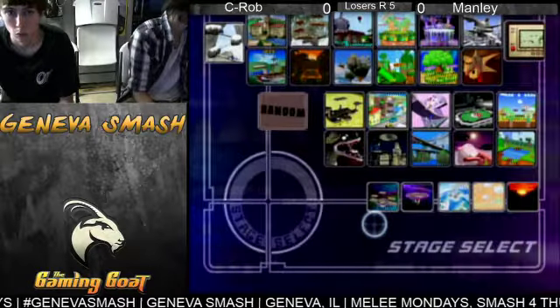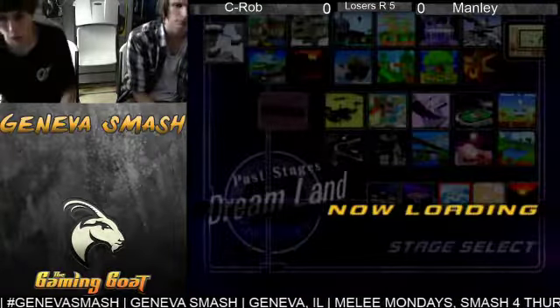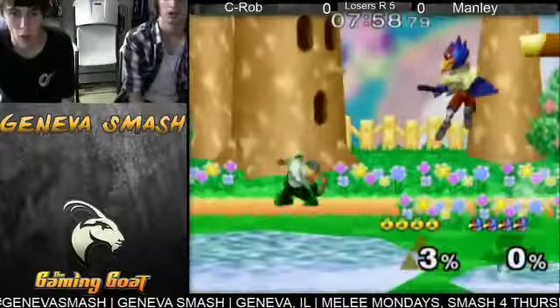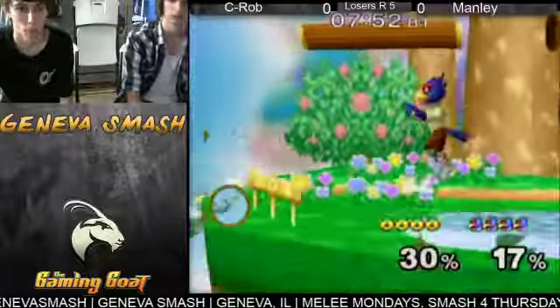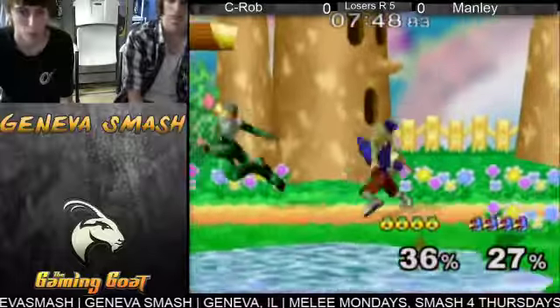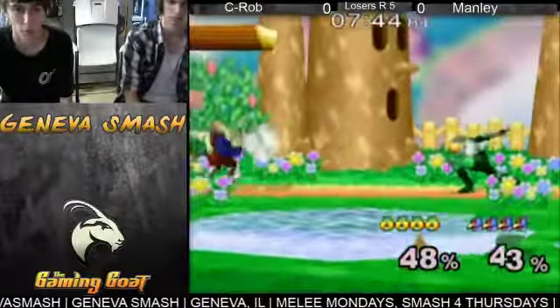C-Rob's counter-pick is probably going to be on a stage that's maybe a little bit bigger. Dream Island ends up being the pick. Manly has to do really well on a smaller stage like Battlefield, and he was able to keep the pressure up. So what C-Rob needs to do now is slow down the pace, try to catch Manly out, and try to find some habits too.